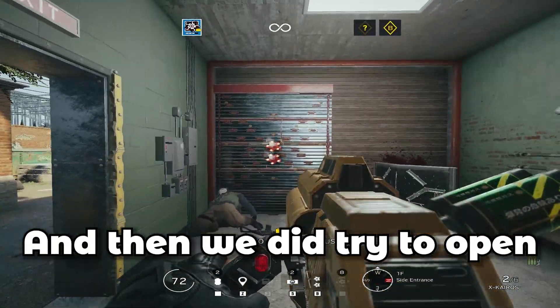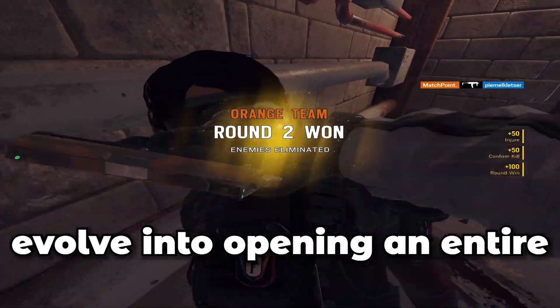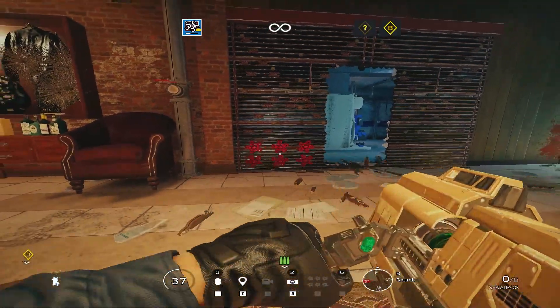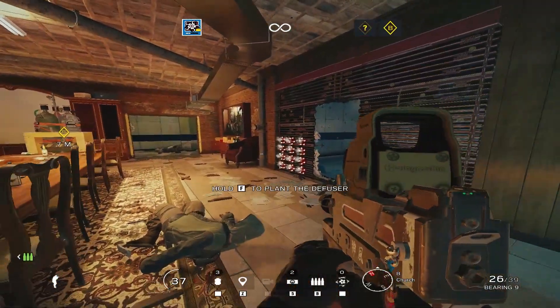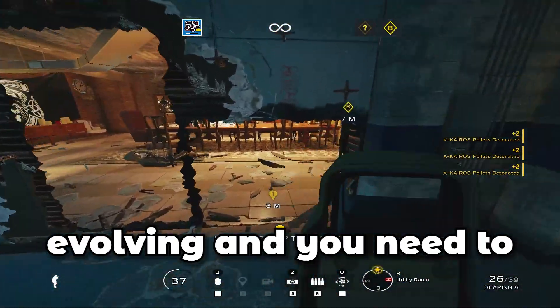We also tried to open a reinforcement with two pellets, but it simply isn't possible — you get a tiny little hole. The typical default method players often use with Hibana is 12 pellets to make a hole you can go through, and that is so inefficient compared to the methods shown so far. The breaching game is evolving and you need to catch up.